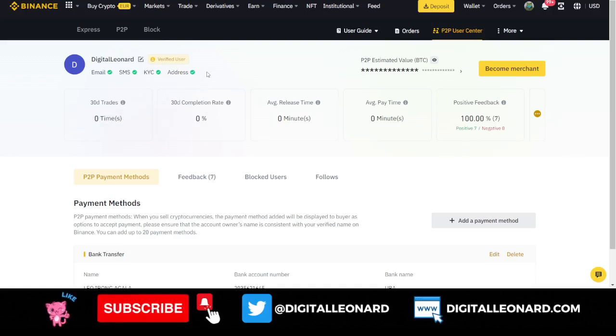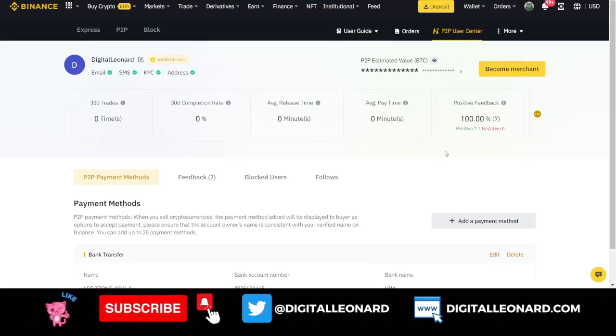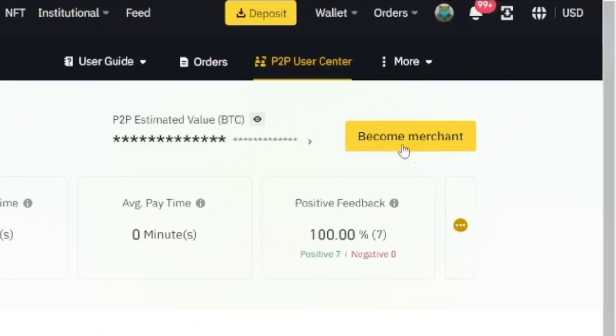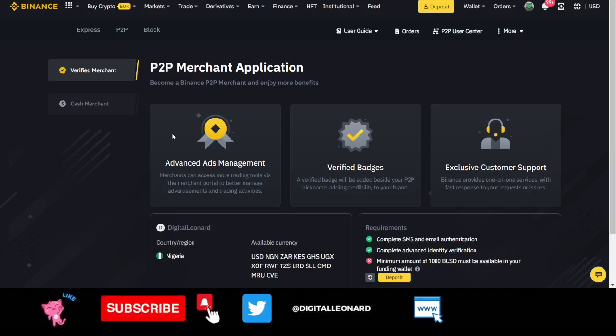On the P2P, hover over the P2P user center and click on it. This brings you to your profile interface where you'll see all your details — the trades you've carried out for the last 30 days, your completion rate, and all of that. Before you apply to become a merchant on the Binance P2P, make sure you have all the verification done — KYC level 1, address verification, and all of that.